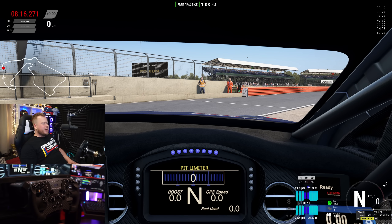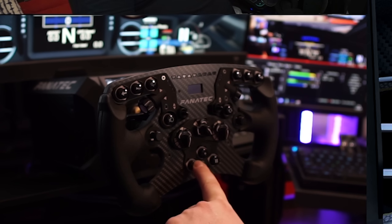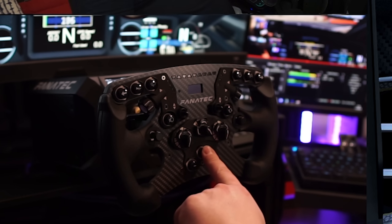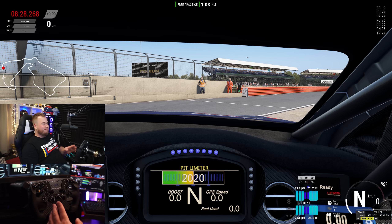There are several important buttons you need in the game, and I'd like to start with the basics when leaving pits. I have the ignition button that turns on the ignition, and then the starter button. This is the main stuff you need in Assetto Corsa Competizione to start your engine. It's important to have these mapped because for pit stops it works very well — you can have it automated but this is faster.